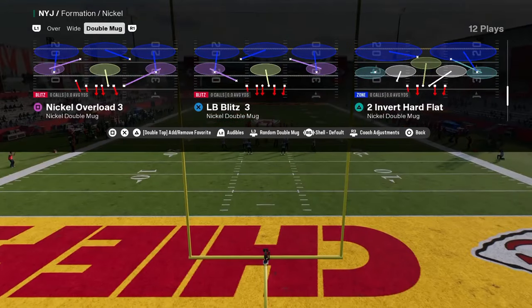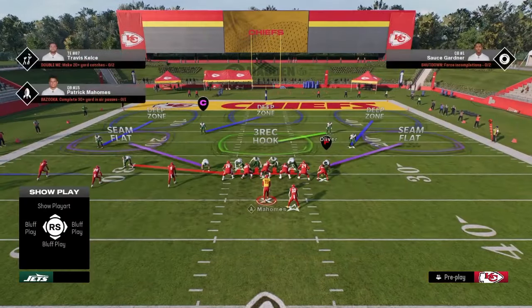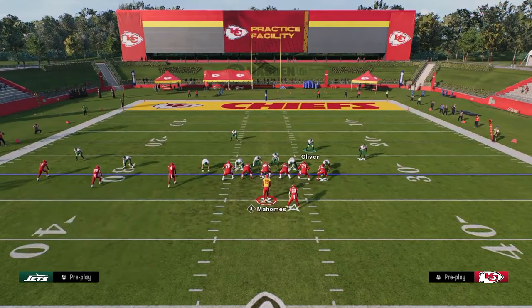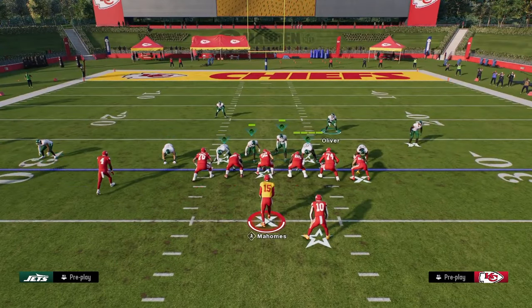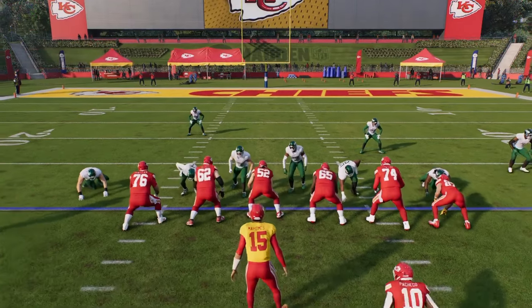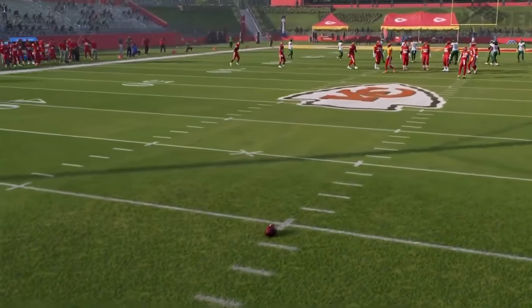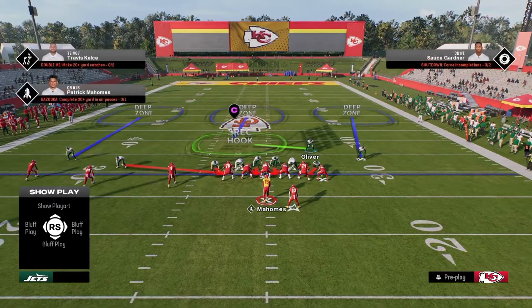Now when we come out in this play — nickel dog three buzz — we can show blitz, and then we're going to put this safety, this slot corner, in an outside third. This is really good because it's great for defending formations such as trips. Our setup: we're going to show blitz, pinch our D-line, and slant our D-line inside. This is what's going to set up the blitz aspect and the alignment we want for the defense.